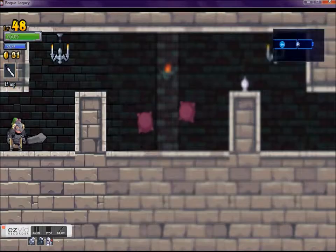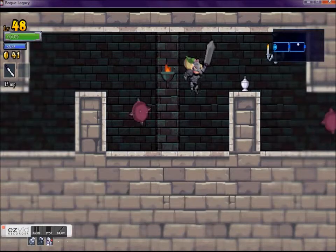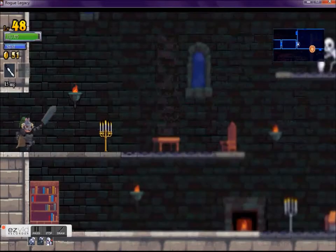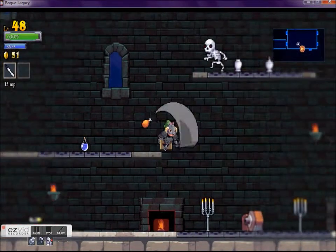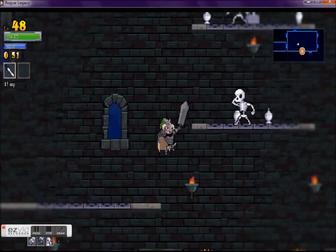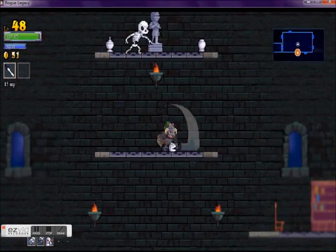This room is not too challenging. I still end up getting hit because I'm not good at platforming. There's a zombie — not a tough enemy. I realize I can run on these because my character has PAD, so I can just run over the spikes without getting impaled, which is pretty nice.